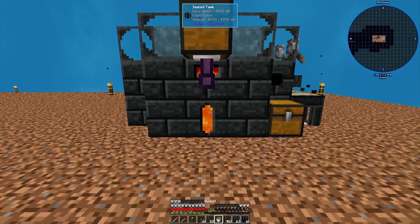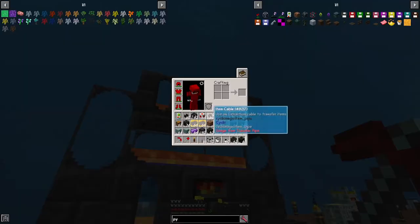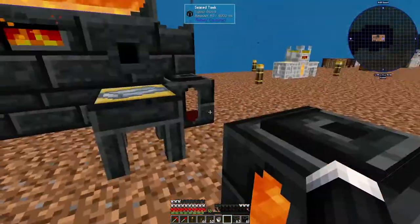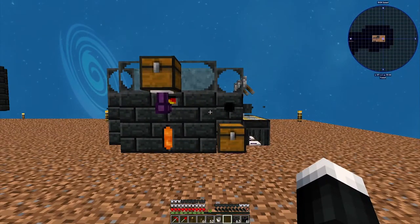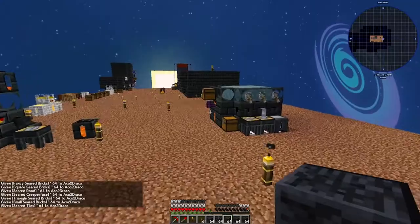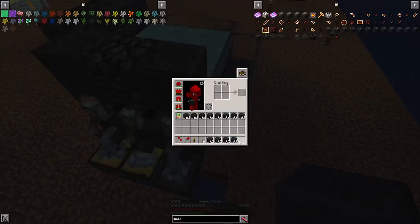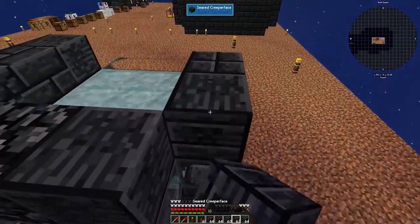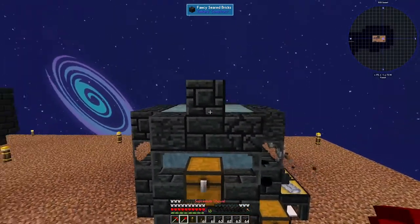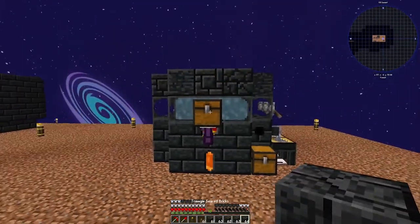Transporting the tank: you can transport the tank simply by breaking it with a pickaxe, or you can shift-right-click with an empty hand to pick up the tank and place it somewhere else to transport fuel from source to source. Regarding Seared Stone: you can use Seared Stone so you can have a mixed design, and it's going to work just fine — it will look ugly, but it will function properly. The smeltery will function properly even with a mismatched build. Mixing and matching the design does work for the smeltery — just don't do it too randomly and you should be fine.